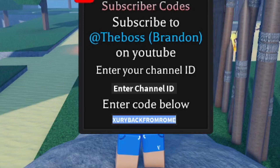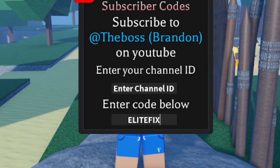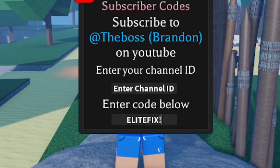The next code is ELITEFIX with an exclamation mark at the end — E-L-I-T-E-F-I-X! Make sure you type the exclamation mark or it won't work. This code gives you 30 free spins.